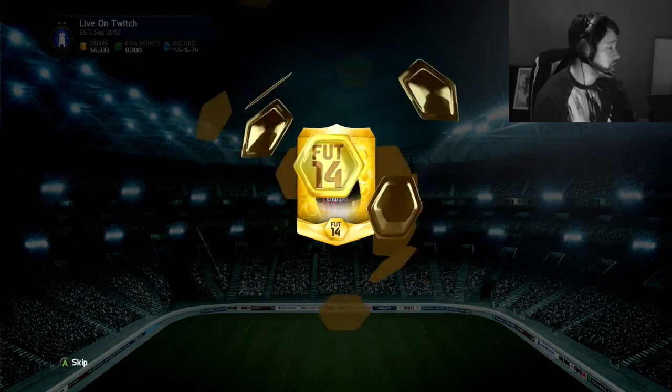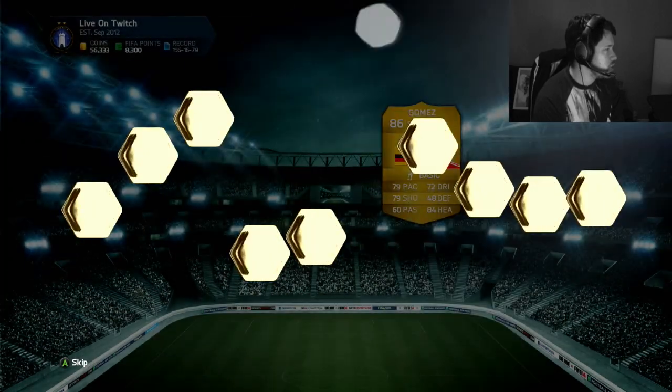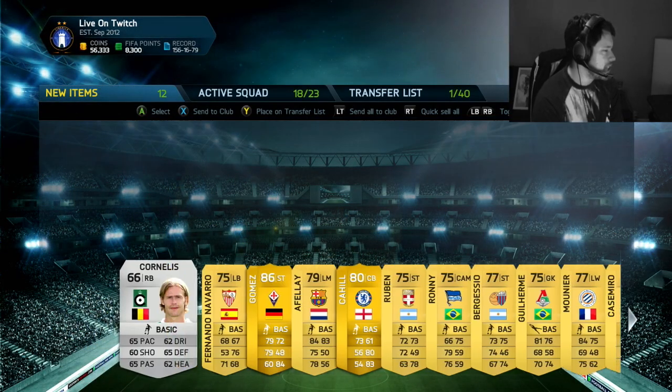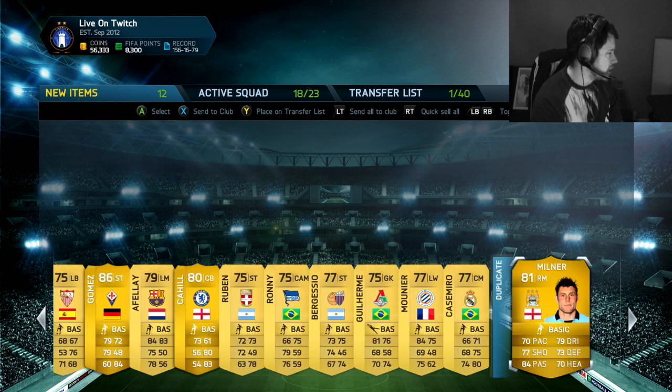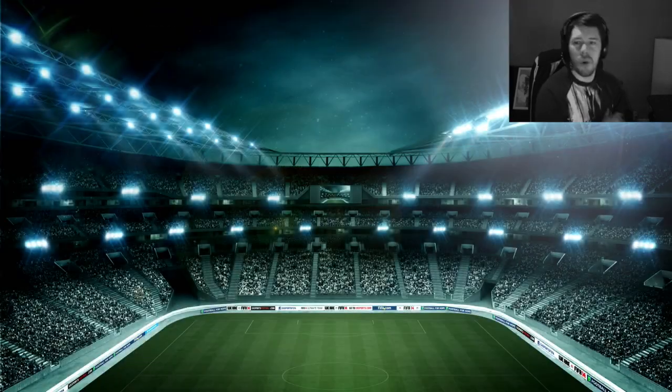Hopefully we can get something very similar here. Here is pack number two. The golden ball of spinning goodness is there and it shows us Mario Gomez, 86 rated. Not bad at all. We don't go for anything, mind. And James Milner — a duplicate — and Cahill as well. That can all go in the bin. Those players are not worth anything.